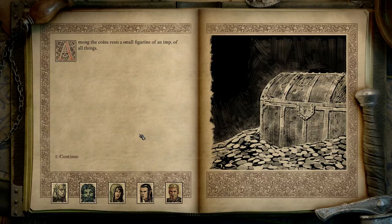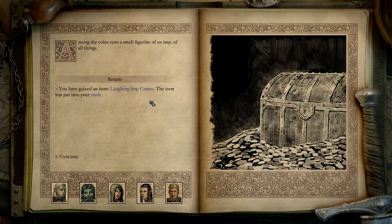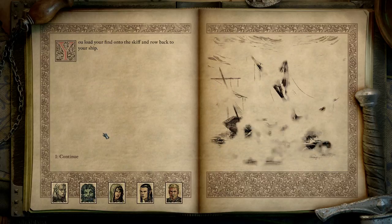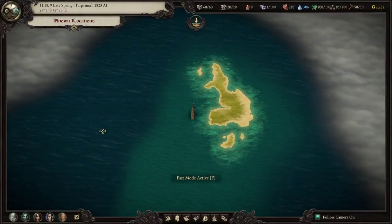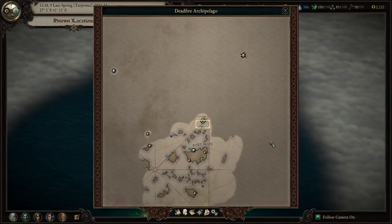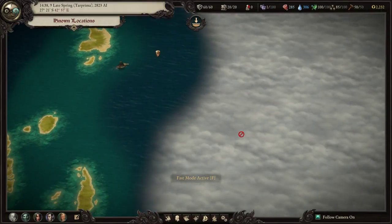Among the coins rests a small figurine of an imp. Full tanks — okay, one per rest. The item was put into your stash. You load your finds onto the skiff and row back to your ship. Great! We gained some experience.